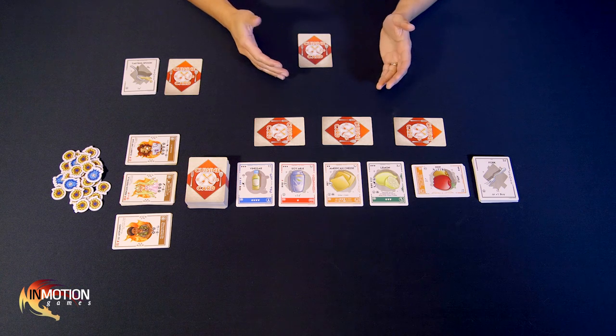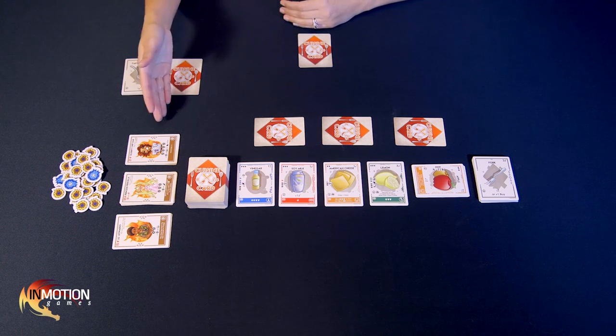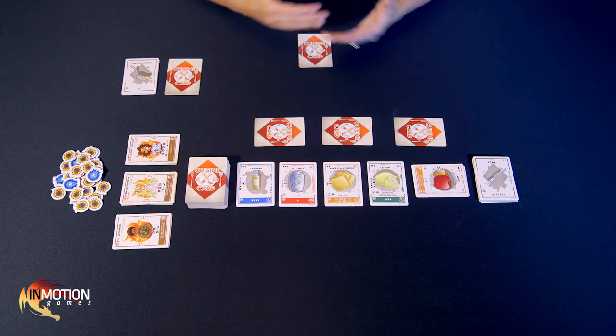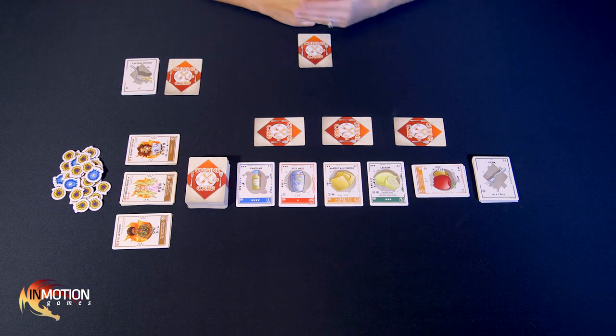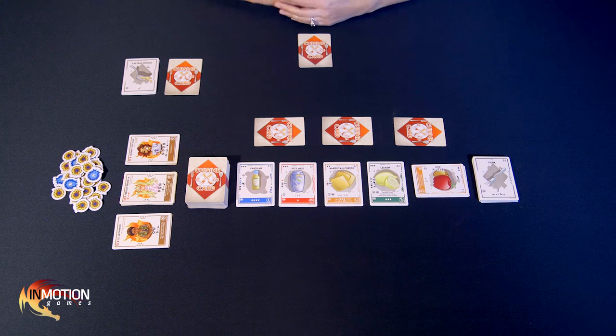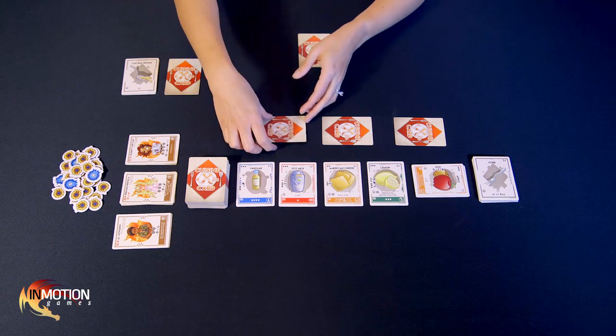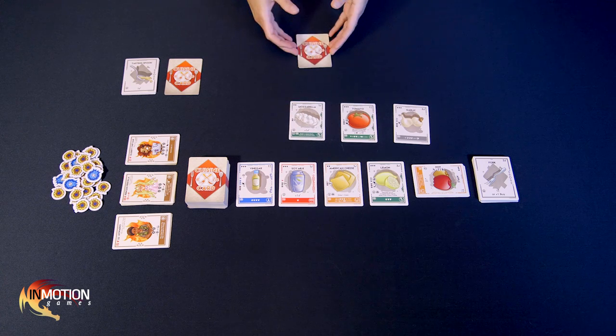By now you're probably starting to get the hang of it, so I'll fast forward a few turns until I'm ready to submit a dish. After a few more turns, I've built up my deck and warming tray and I think I'm ready. Submitting a dish takes your entire turn — you cannot purchase anything on a submission turn. When ready, start your turn by declaring you'd like to submit a dish. Then lay out all the ingredients from your hand and warming tray you'd like to include. From my warming tray I'm using mozzarella, tomato, and garlic.